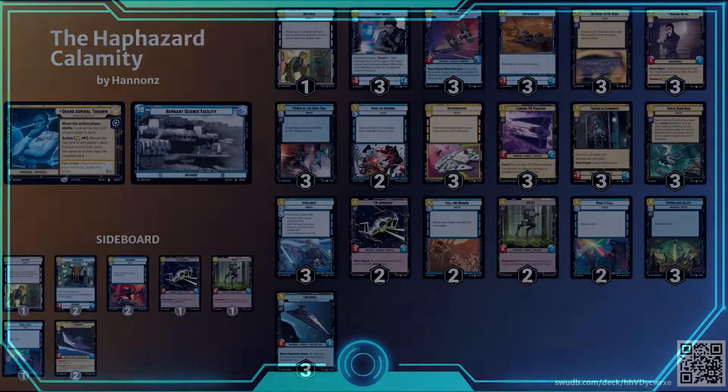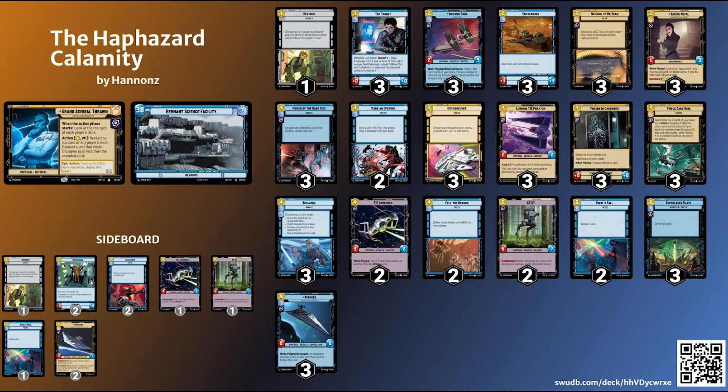That's the entire list — very control-oriented. With the additions of Lurking Tie Phantom, Triple Dark Raid, and Fell the Dragon, this deck is a bit more scary than in set one. Previously it didn't have as strong a way to close out games, but now with AT-ST, Lurking Tie Phantom, and Triple Dark Raid, you can swing into your opponent's base while also stopping them from swinging into yours. It's still space-centric but you have ground options too. I've had a ton of fun with it and will continue to refine it. The deck list link is in the description below.